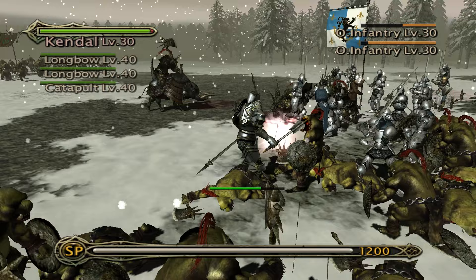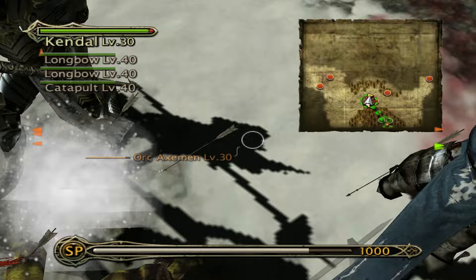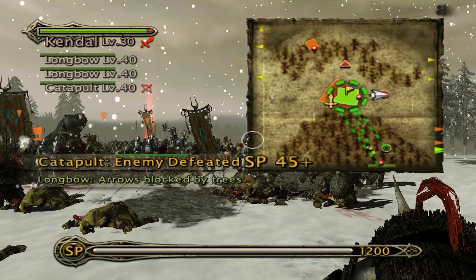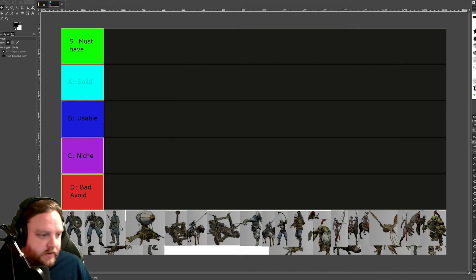Now this is all my opinion, so if you disagree or agree, feel free to leave a comment. There might be something I don't know about a particular unit — maybe I haven't used it enough, maybe there's a hidden ability I'm not aware of, or a secret strategy I could use. But from beating all the campaigns without losing a single unit, I think I have somewhat of an educated guess.